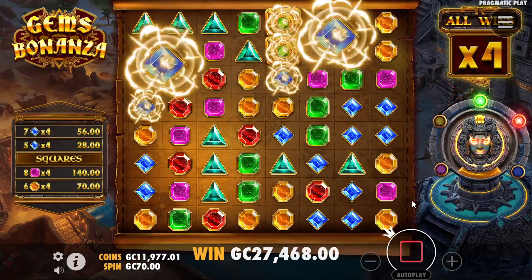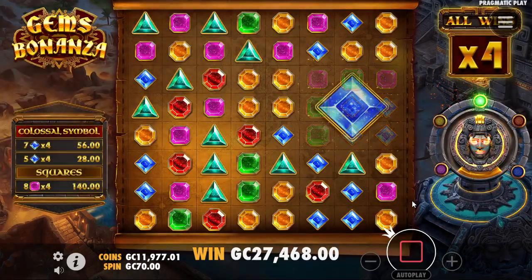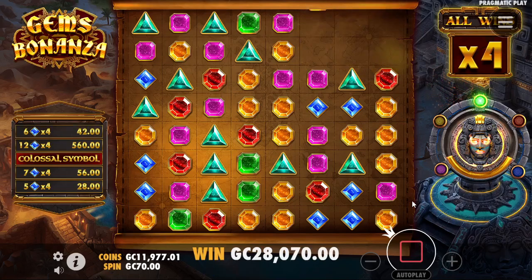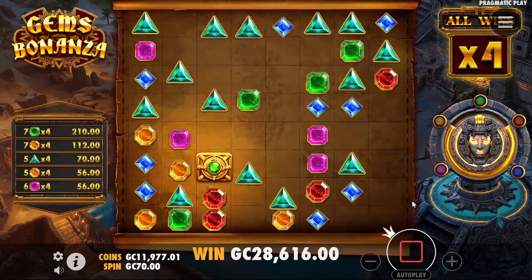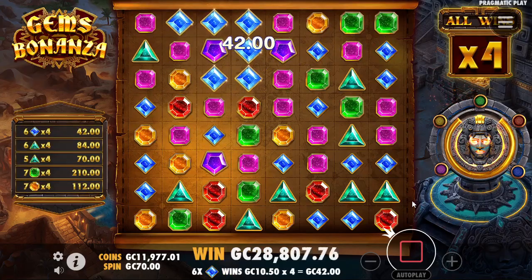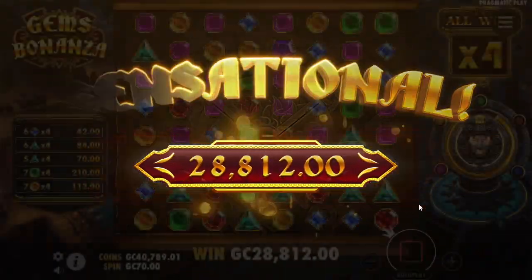Somehow I did think we were going to get saved by squares two games in a row — it would have been really funny if we did. Giant colossal symbol — I was wrong, and unfortunately my hopes were not given to me here. We are definitely not getting to the next level even with some good tumbles. It was a long road to get there but we did finish up at a 400x win — 28,812.